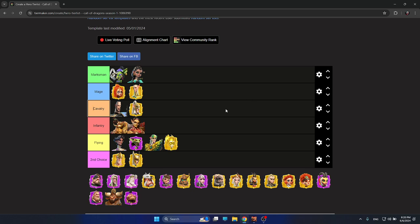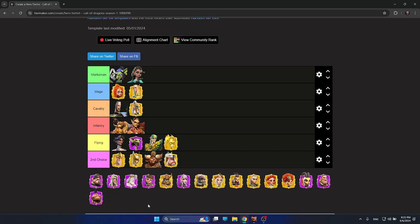For Mages, in my opinion, you could go Bertrand and Tohar — I would put Tohar as the second choice for mage units. For Cavalry, it's pretty easy — just put Bakshi here, so Emrys and Bakshi would be my second choice if you don't have Theodore.